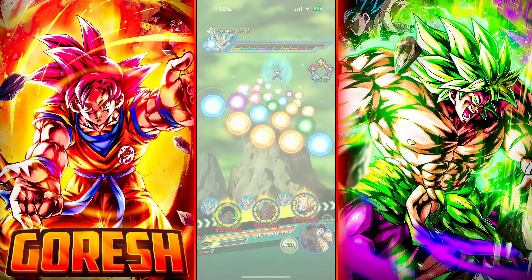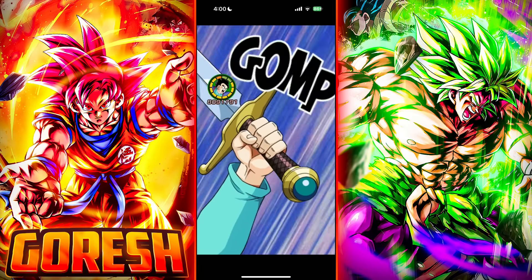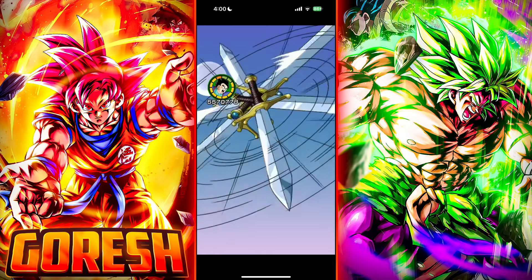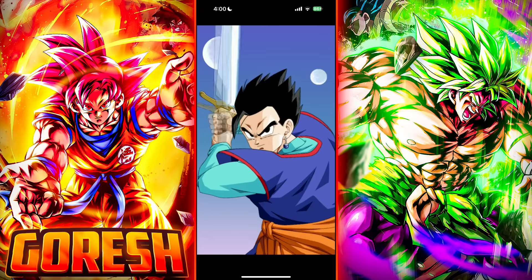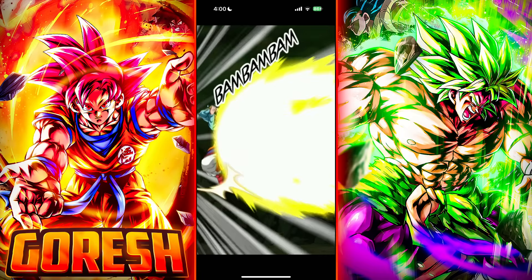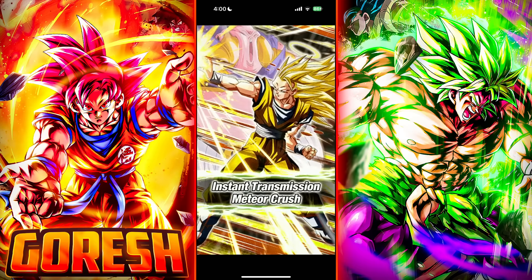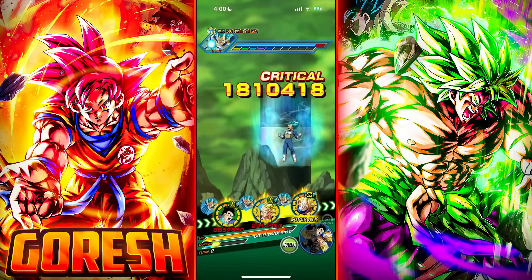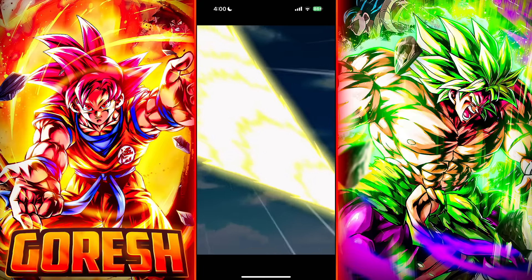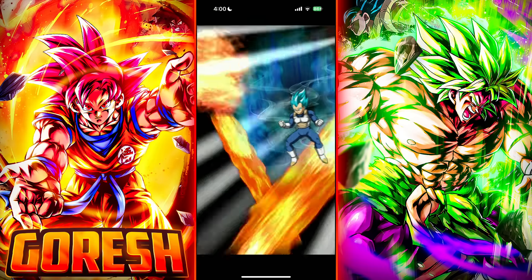I wouldn't be surprised if we killed Vegeta here — it's very possible. We could do a lot of damage on this rotation. I think the crit support coming from the Super EZA Super Saiyan 3 Goku is actually a little bit underrated. It adds a lot of damage. There's a crit — okay, only two? You're a loser. 12 million — this is the first of potentially four supers. Nice crit, nice normal. Okay, 13. This is a crazy unlucky run — from rotations all the way to just getting unlucky with additionals.